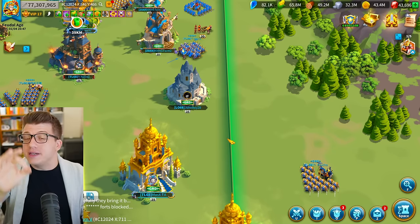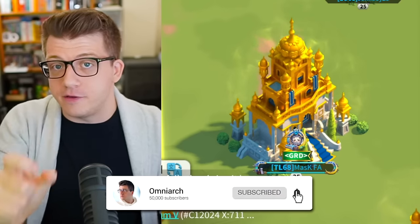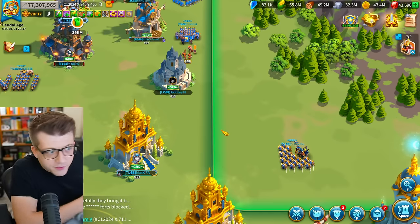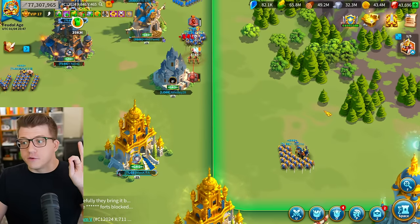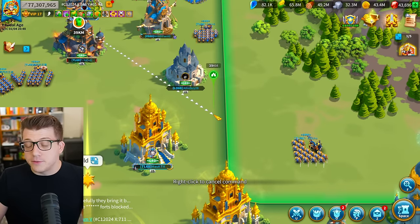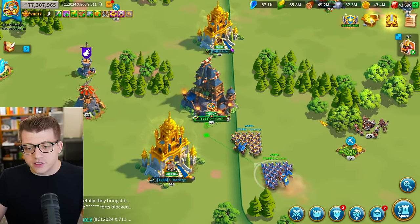Tip number one is going to help you increase the march speed of your units, and this is especially important if one of your armies is out of position during open field fights and you have to quickly retreat them back to safety. The trick has to do with the status of the territory that you're marching to. Here I have my Minamoto with my Cao Cao, and this dark green territory is my current alliance. If I send my Minamoto over here, his march is two minutes and 43 seconds.